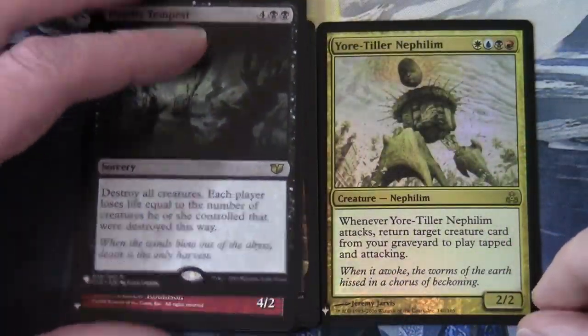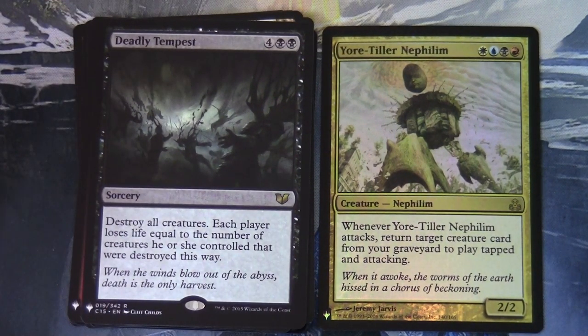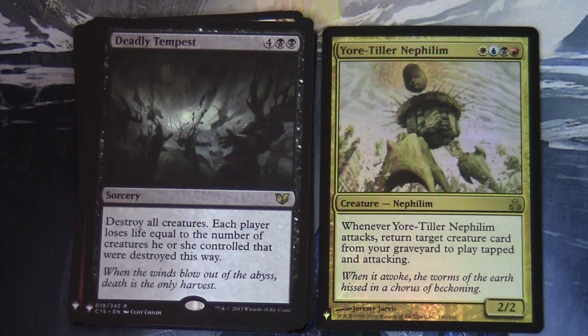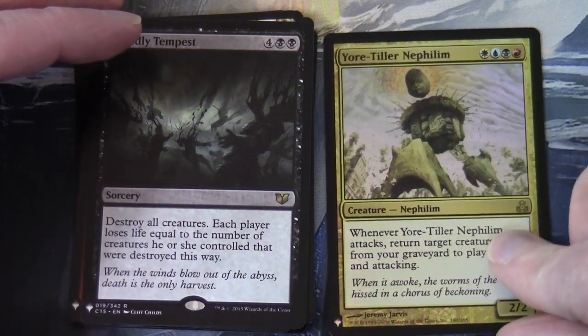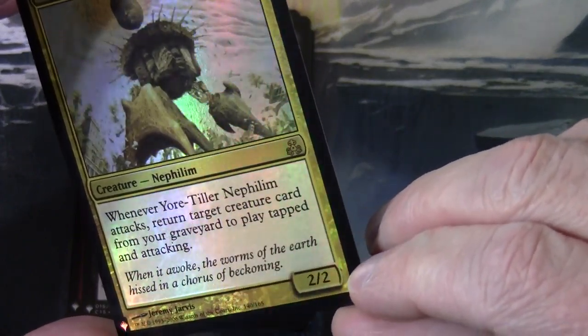Oh, I'm pleased about this — a foil Yore-Tiller Nephilim! White, blue, black, red for a two-two creature Nephilim. Whenever Yore-Tiller Nephilim attacks, return target creature card from your graveyard to play tapped and attacking. Before the more recent four-colour Commander products, this cycle of Nephilim were the only four-colour creatures in Magic.